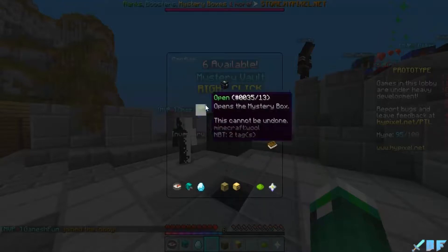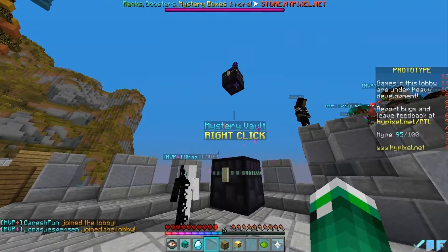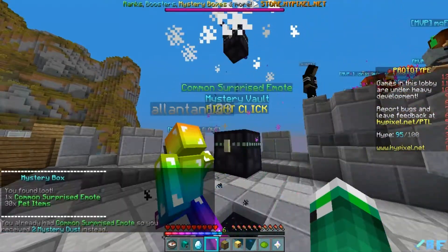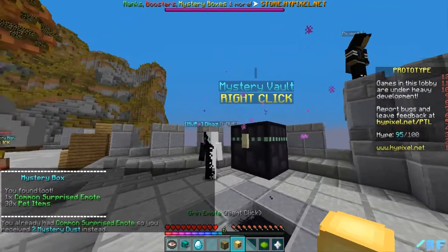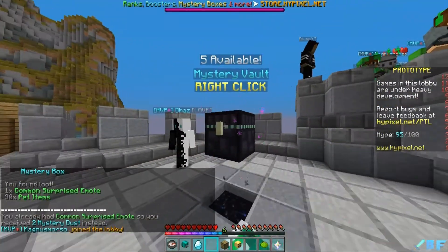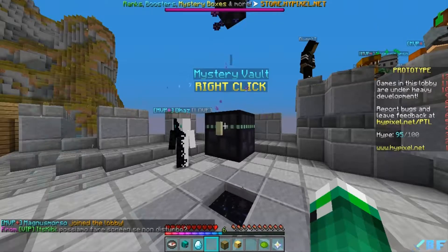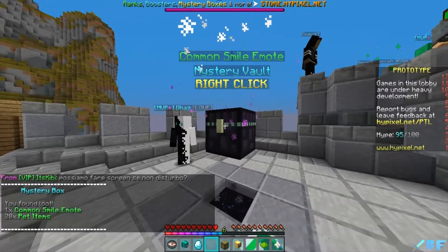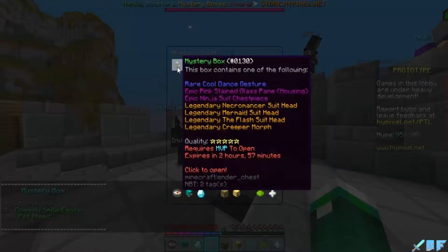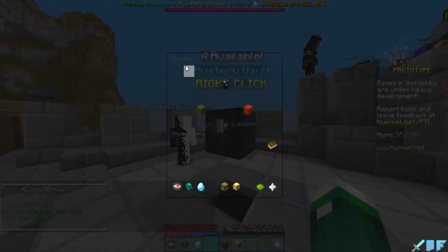I have six available mystery boxes, probably not all of them, but they expire in one hour — let's crack it up. We got a surprise mode, cool — I don't know if we already had that — and 30 pet items. This one expired in two hours. I won a bunch of Bedwars on my second channel. Common smile emoji, cool, we're getting emoji.